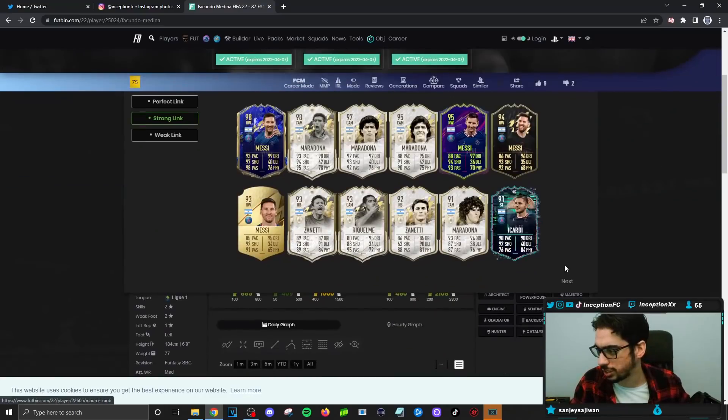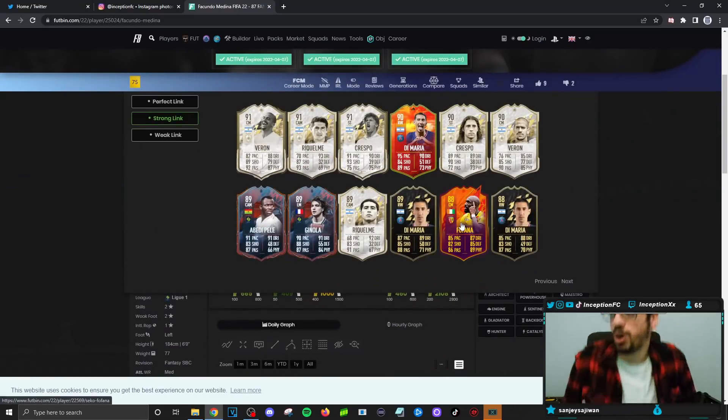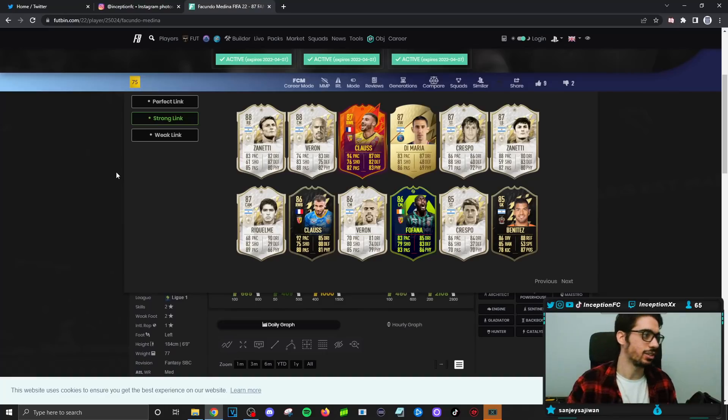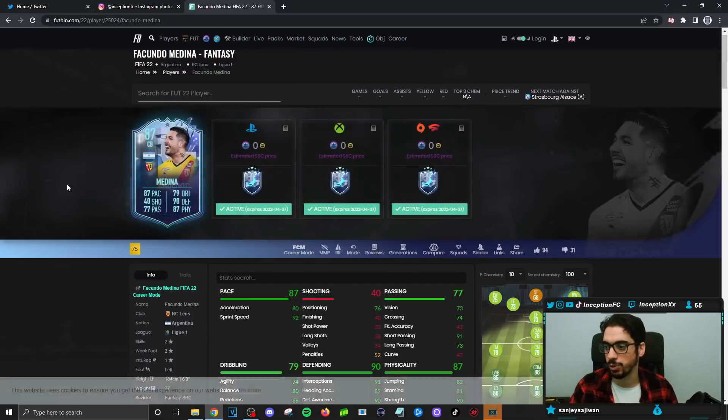If I show you guys the strong links we have to work with when it comes to the Klaus card, you can see that Fofana is already one of the first ones. You can go with the Argentinian links, Di Maria, but that's a right wing so it doesn't really matter. But then it's Klaus as the other one. So let's just say, for instance, you're lined up in like a 4-3-3 or something. That is something to consider when it comes to this card in the game.